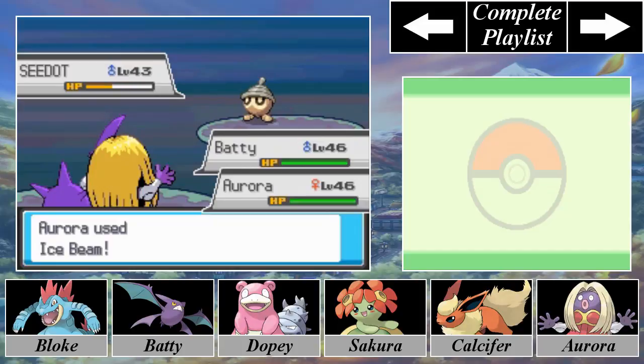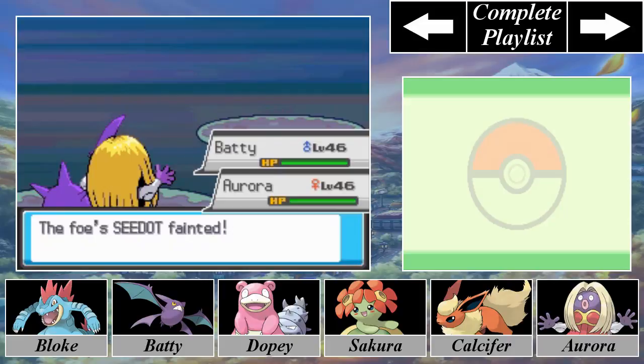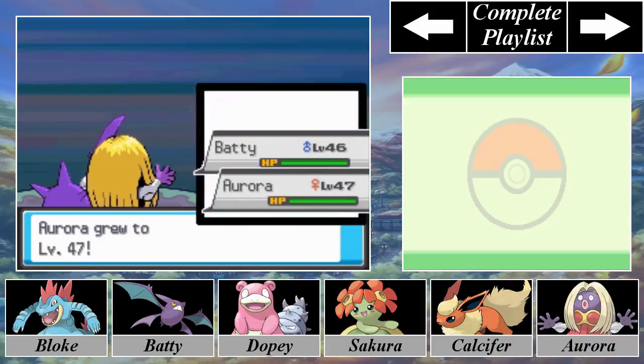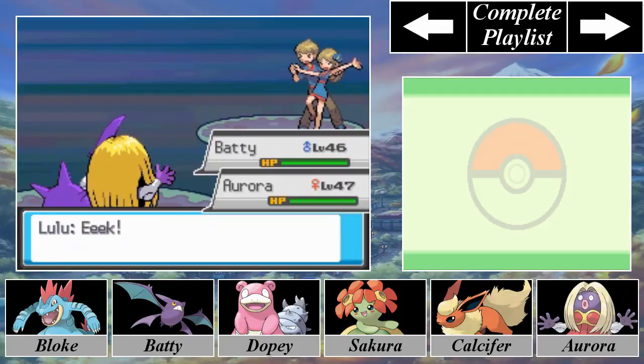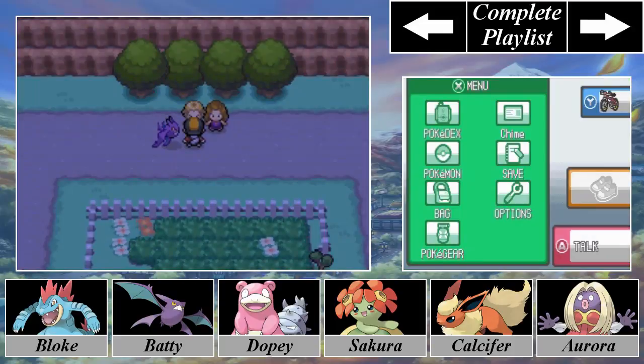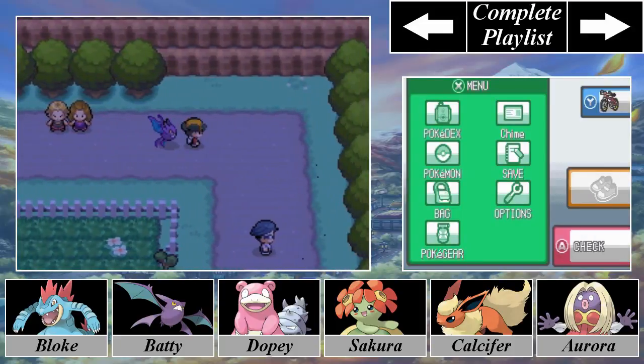Now, the rest of these trainers — there is one more on this route that is required, but it really is not the end of the world. If you have a water type, it's a piece of cake. Mo says 'Wah!' and Lulu says 'Eek!' — I don't think I want to have any more conversations with these two, so we're moving on.